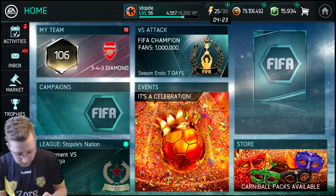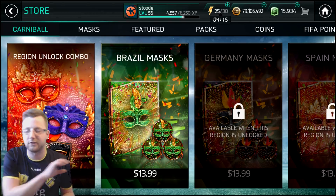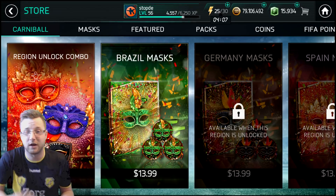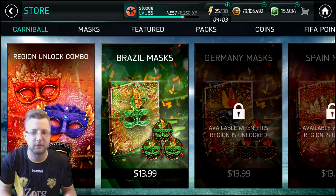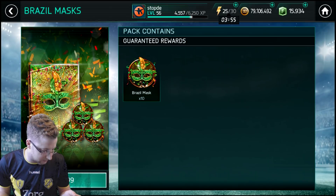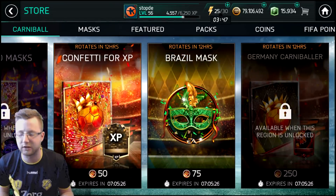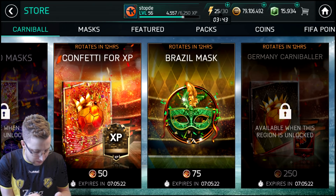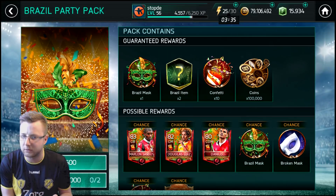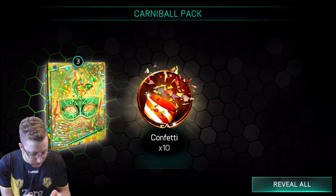We're going to check out the store and I'll show you everything that's going on. That's basically the breakdown of the carnival stuff. You can get the region unlock — I would probably hold off on that for the next little bit. The 500,000 coin Brazil party pack gets you 100,000 back, so it's really a 400,000 coin pack. It has a very similar feel to team of the year, and the bundles do seem to be the same.